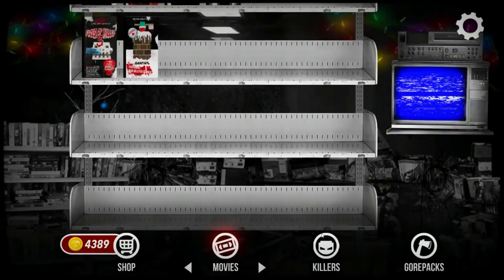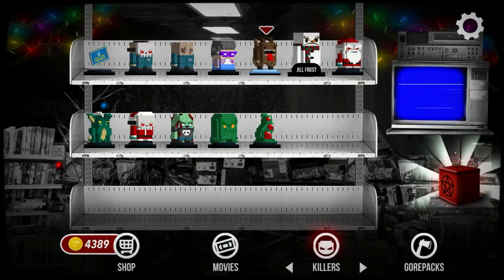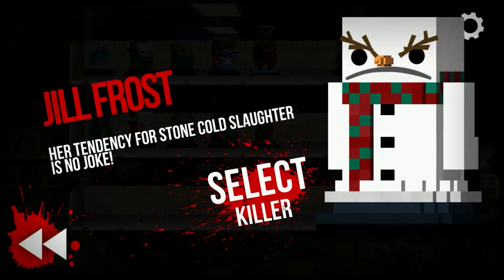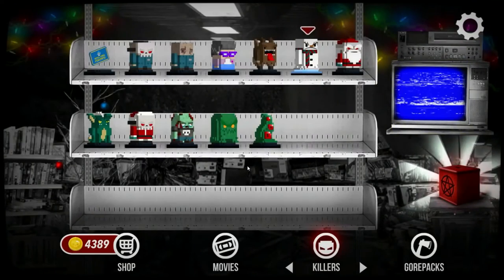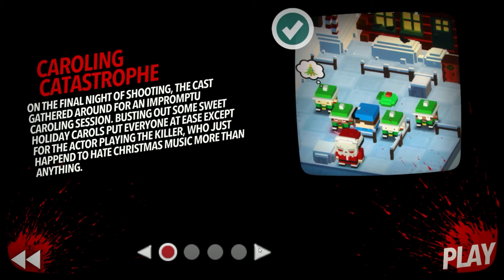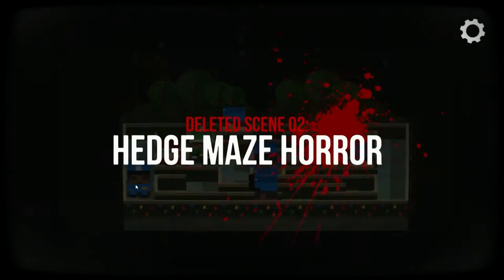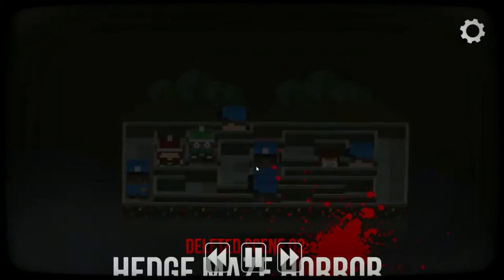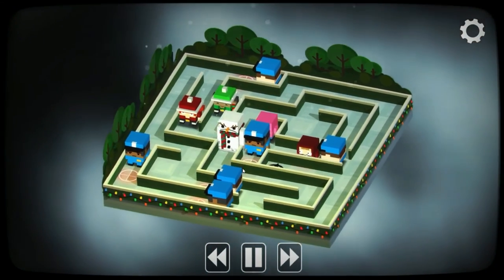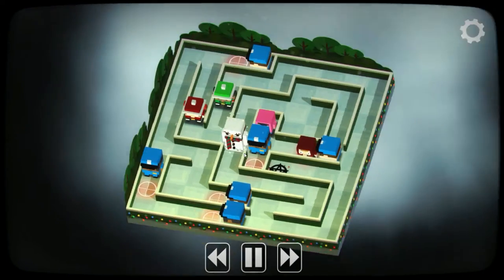Let's switch killers real quick before taking on the next scene. Let's go with Jill Frost here. Angry Snowman. We want this one — Headspace Maze Horror. Go ahead and read it. This one... I might screw up on this one. This one was really challenging.